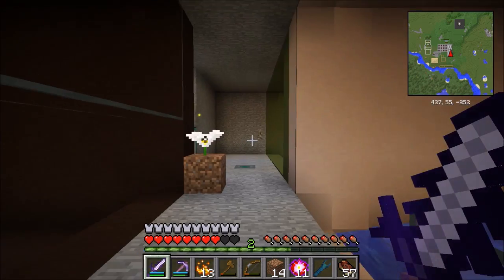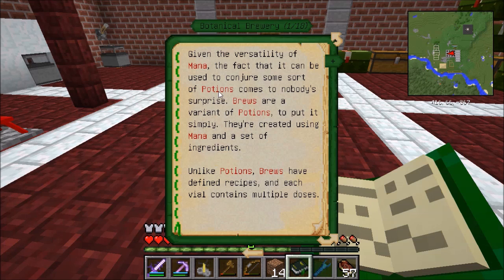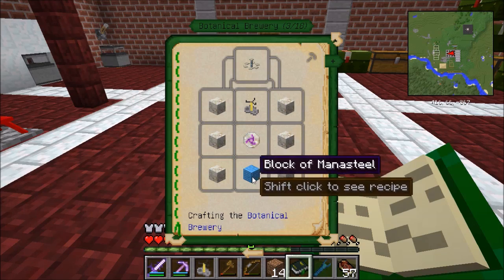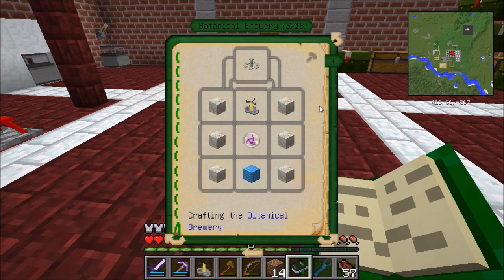So one of the first things I want to check out is this thing here called Botanical Brewing. This is from the Botania mod, and what it does is it allows you to create brews, which are really potions that are just made differently — they're made through Botania. To set things up first, I need a Botanical Brewery, which looks like this: Brewing Stand, Rune of Mana, Block of Mana Steel, and some Living Rock. So let me make one of those.